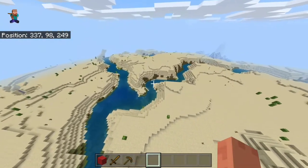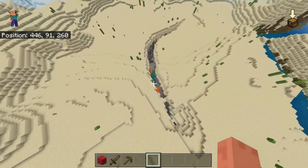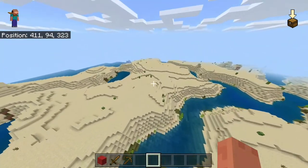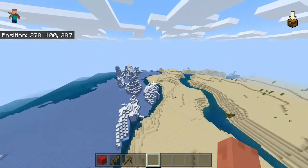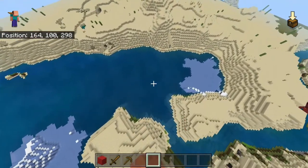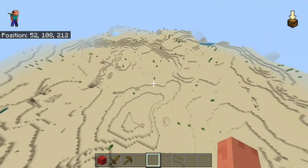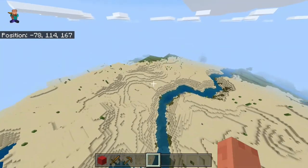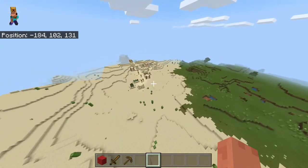You've got a beautiful savannah biome right there. Right here you've got an awesome ravine — that's ravine number two. If you're planning on playing in this world long term, you've got ice spikes right here next to the desert biome. Then you can fly over this desert, which I guess is pretty much the biggest desert I've ever seen — it's huge, it stretches out in all directions.